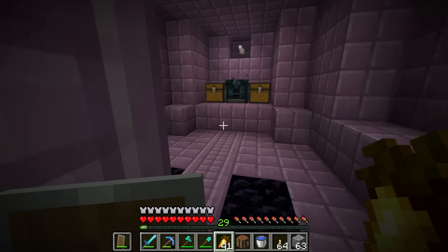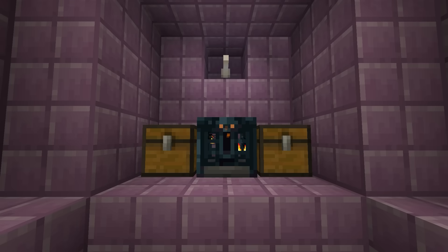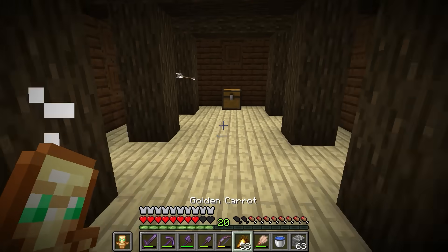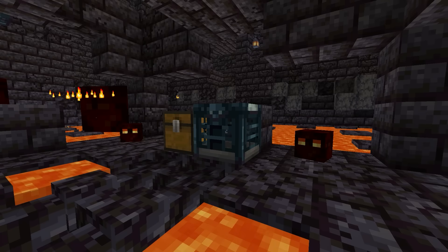They could very easily implement the vault to not need any item to open. So I think that covers the main things I want the vault to do: give the player the Netherite upgrade template in Bastions and Elytras in End Cities. I don't think any other structures necessarily need them, since their loot can either be gotten elsewhere or is just aesthetic armor trims. Maybe they could add a sponge one for ocean monuments, but besides that, I think this would be great.